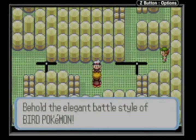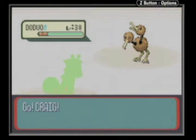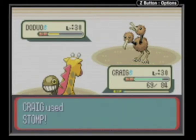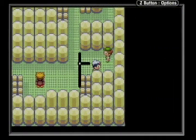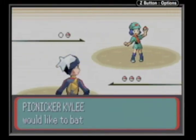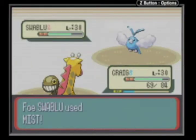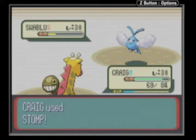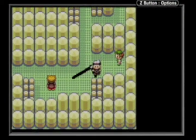This is a Flying-type gym, sort of like Falkner's in Generation 2, but a lot harder. This guy has a Doduo. I'm using Craig because Craig's awesome. This next trainer has a Altaria — watch out because it will put you to sleep, that's what Altaria likes to do. You can't apply special effects to it, not that you'd really want to use special effects on random gym leader grunts anyway.